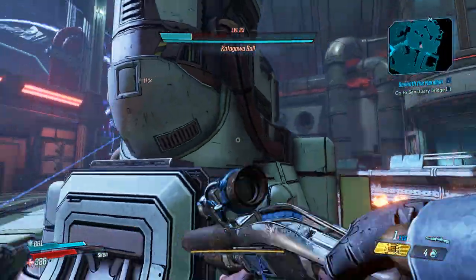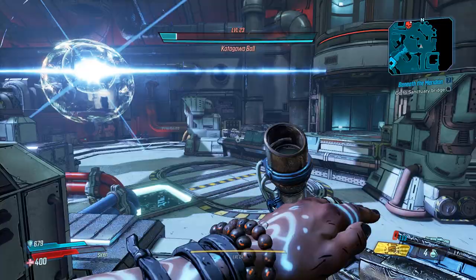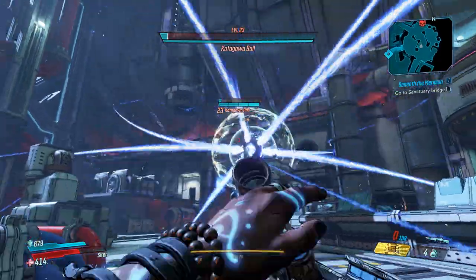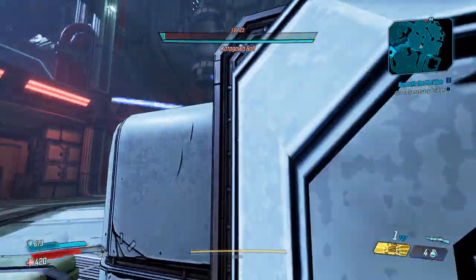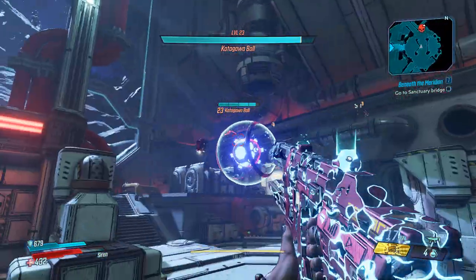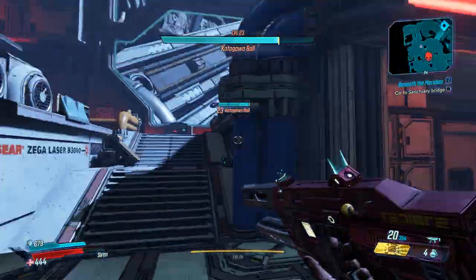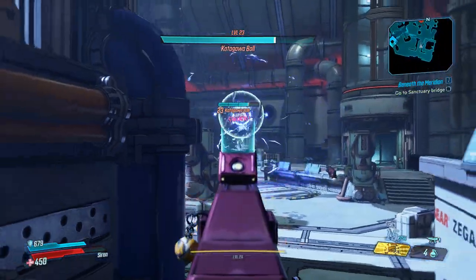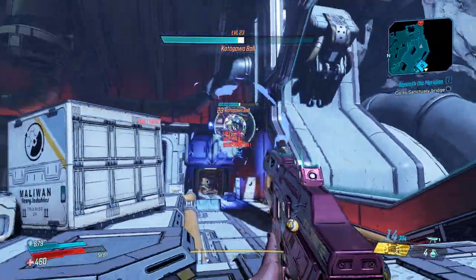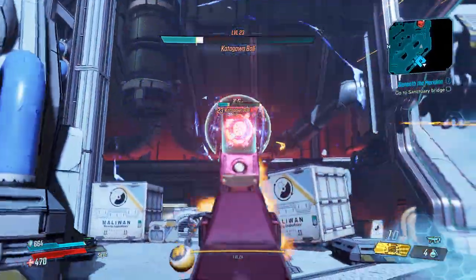Again, you're gonna want to dodge and sit behind something to take shots at him. For me, I won't take shock damage so I'm showing you what to do without a shock shield — you hide behind cover. Once he gets down to the last phase he doesn't really change in size or move sets, except for the biggest change: he'll make a shock force field. You'll want to dodge it, run away from him, and keep shooting. He takes increased damage and has more critical spots in the middle, so keep aiming for the middle and you'll kill him pretty quick.